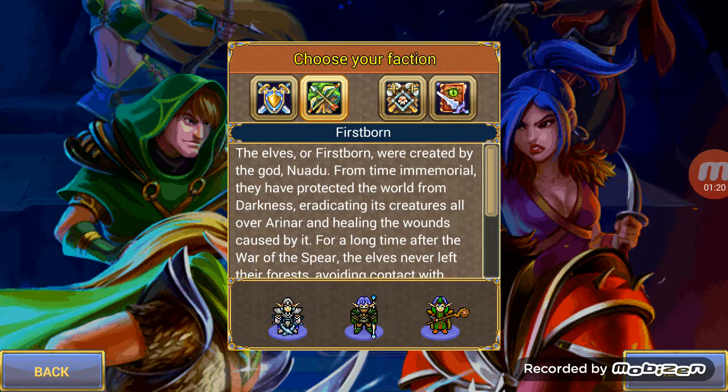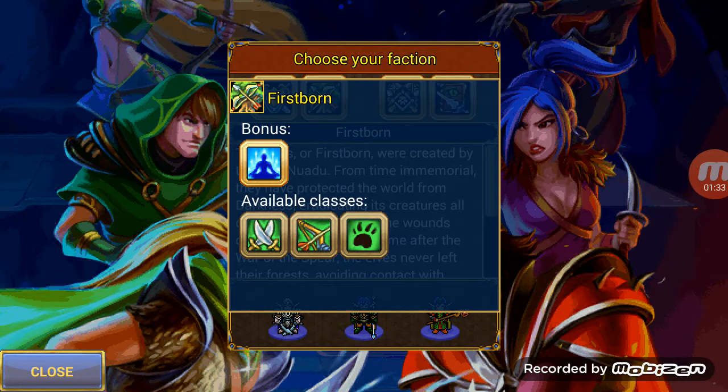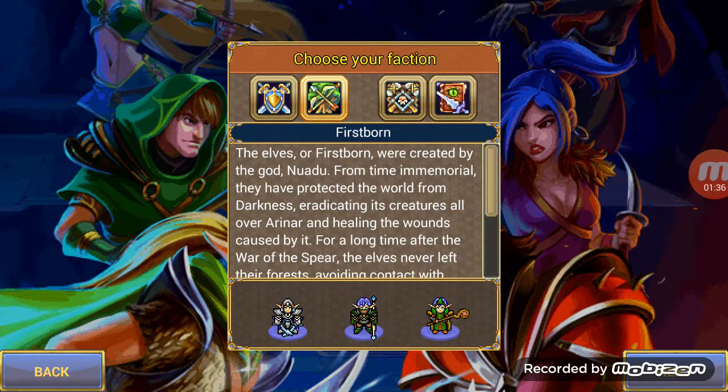These are the good guys in the game. You can either be the Firstborn, which are the elves, who have a god called Nadu. Or this faction, which has a god called Harad, the War of the Spear, which you'll learn later on in the game.